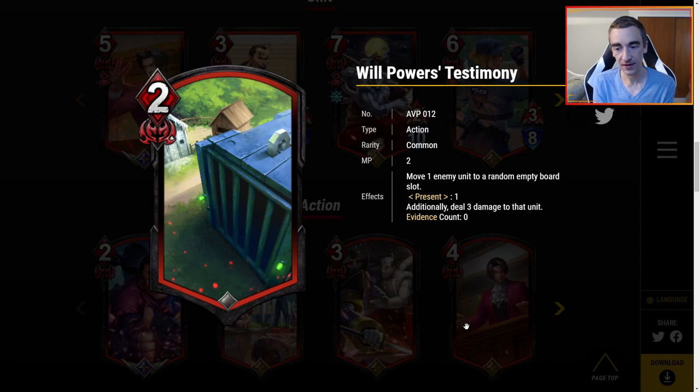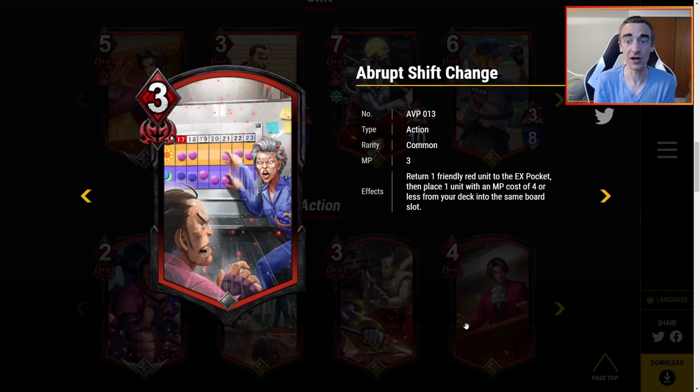Willpower's Testimony — two MP: move one enemy unit to a random empty board slot. Present one: additionally deal three damage to that unit. Two MP for moving a unit and dealing three damage — I'm kind of off this card. Yes, it plays with lanes and can get tricky, but it seems a little too gimmicky. I'd rather just play better burn spells for two MP and there are a lot of them.